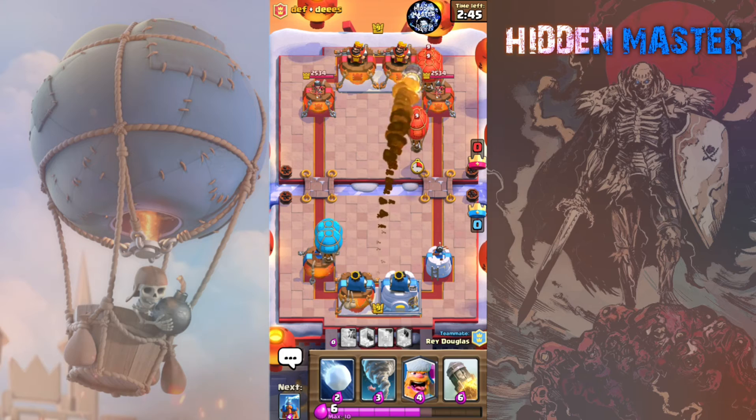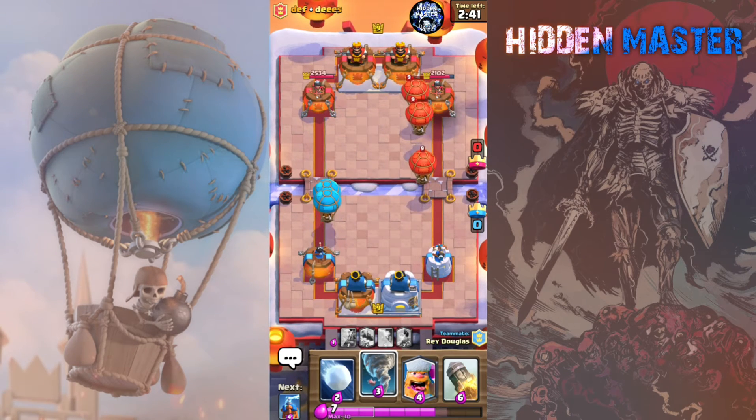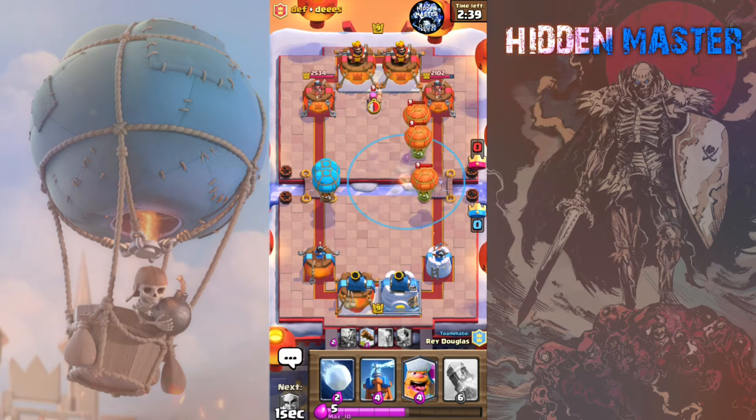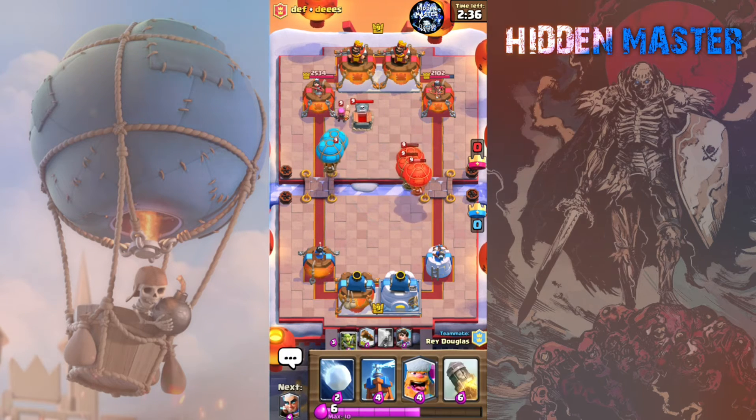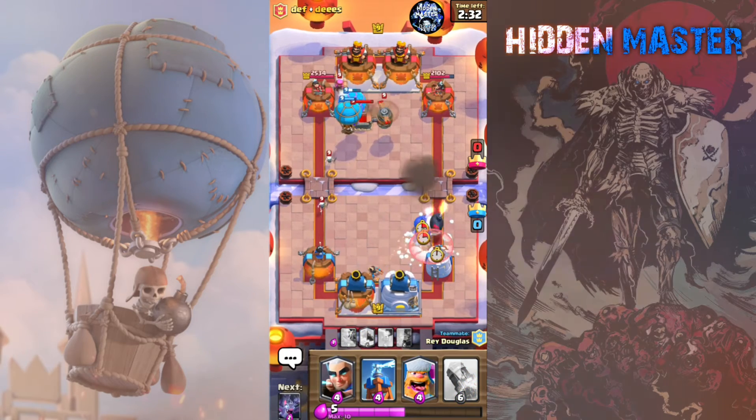My teammate just dropped a rocket early — you might want to conserve, or at least get up to 10 elixir first before you start doing those types of things, but hey, that's cool.